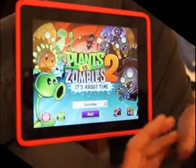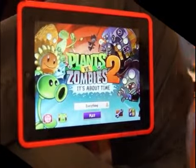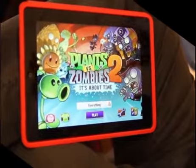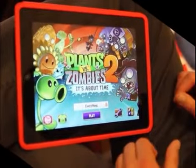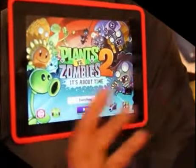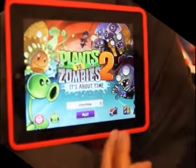So you start off in Ancient Egypt, you work your way through that, you get to a sort of 16th century pirate world. Then you work your way through that, you get yourself to a Wild West cowboy sort of scenario. So you've got cowboy zombies, and along the way you're going to earn a lot of new plants, unlock a lot of new plants while you're facing all these new zombies, and we've got a couple of very specific new features in the game.